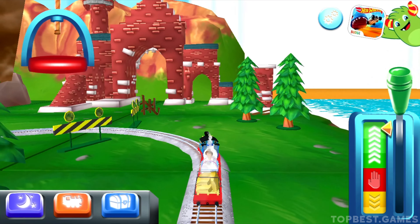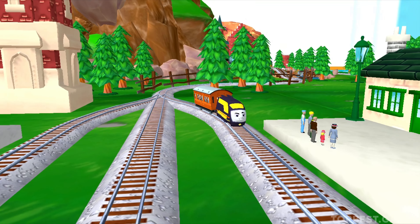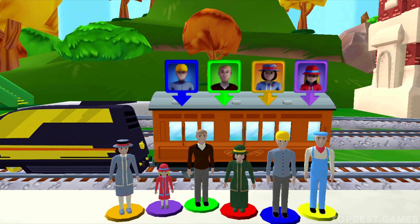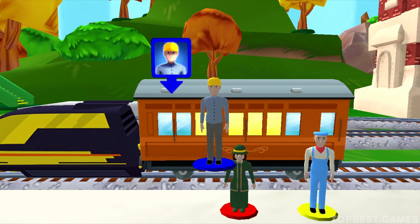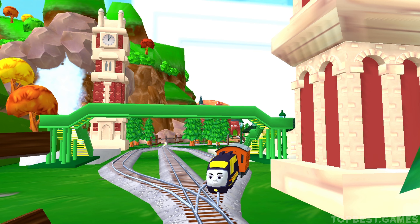That was a blast! Help the passengers board the carriage! Drag each of them to the square with the matching color! Excellent! Amazing! Thanks for helping out!